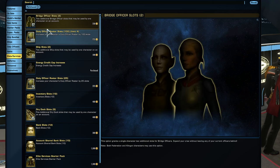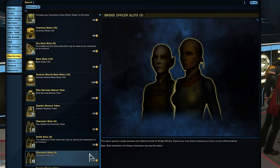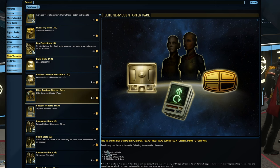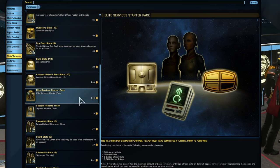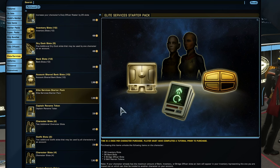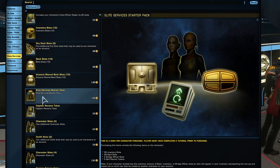These giveaways are especially valuable for free-to-play players. For example, the Elite Services Starter Pack normally costs 1,000 Zen — roughly $10 USD — or you could grind out dilithium to convert to Zen. The pack gives you 36 inventory slots, 36 bank slots, two bridge officer slots, and three skill retrain tokens. Those are all really nice and valuable at the free-to-play level.